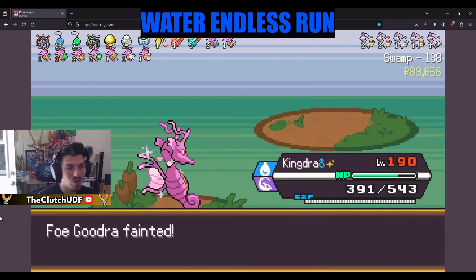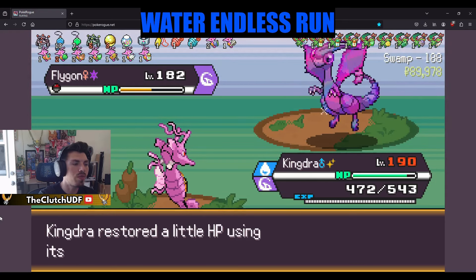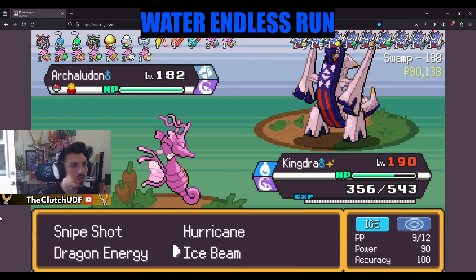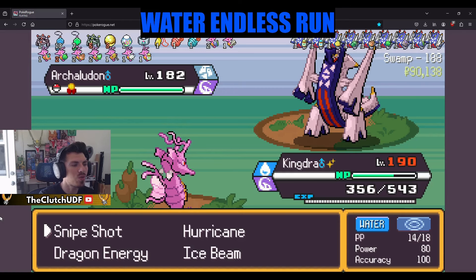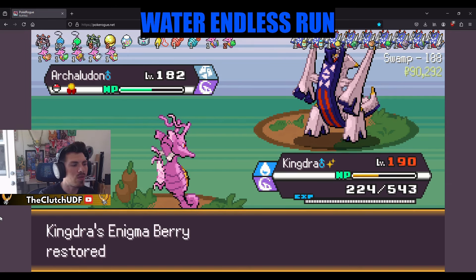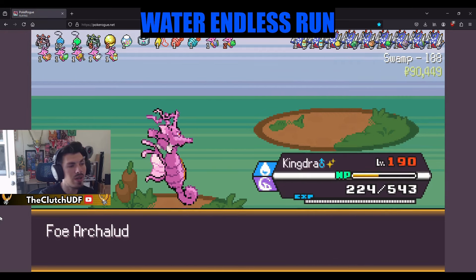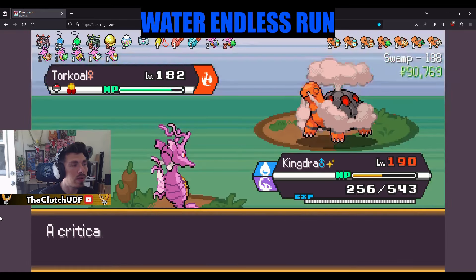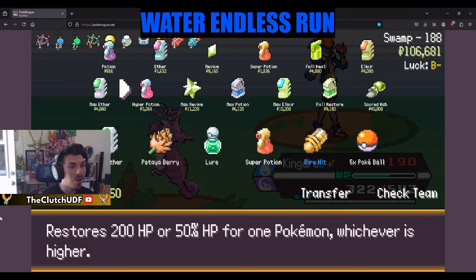Oh my god, you lived that and you dropped our speed! We're still faster because of Swift Swim for sure, but something might outspeed us at minus one. Not Hawlucha though — with Shell Bell it's really nice because we get our HP back. Since Dragon Energy is an HP-based move like Water Spout or Eruption, getting your health back makes the move stronger — only benefiting you. Our last Hurricane, do we have a Leppa Berry? Yes — we'll use Leppa to get Hurricanes back up, and probably just Snipe Shot here. The second Elite Four member to knock themselves out with a recoil move — very nice!